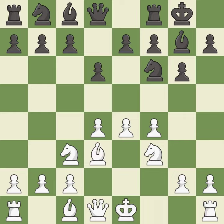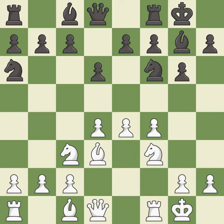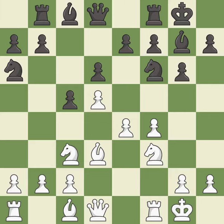Bd3 develops the bishop, protects the e4 pawn, and prepares castling. Nf6 develops the knight to the edge of the board and controls the c5 square. Castling gets the king out of the center and activates the rook. c5 takes space in the center and attacks the d4 pawn. d5 takes space in the center and controls the e6 and c6 squares — this develops a rook off its starting square, getting it into the action. It is the last book move.